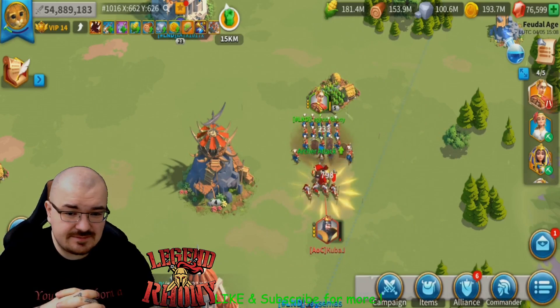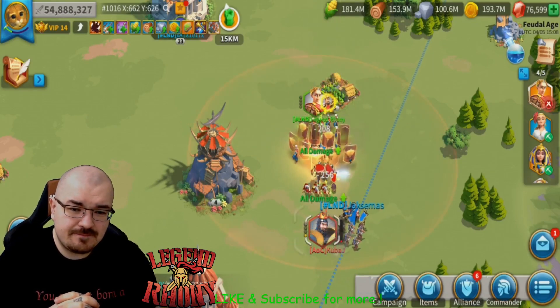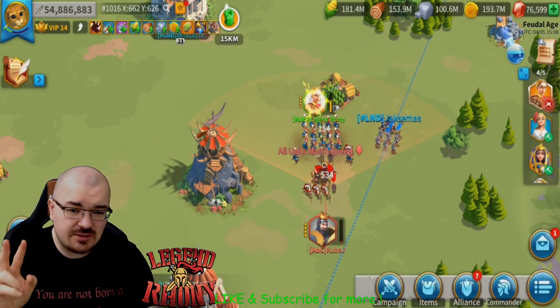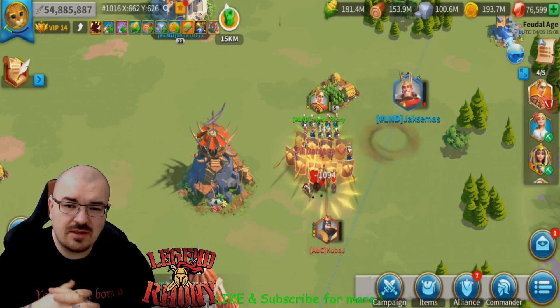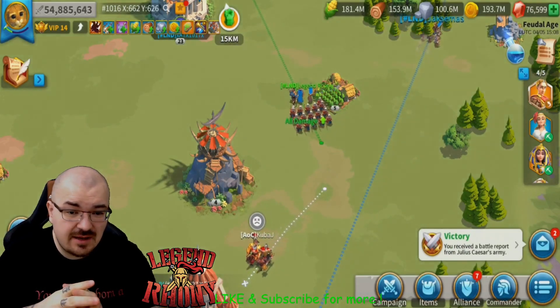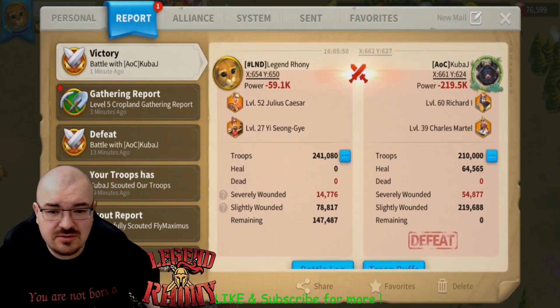So yeah, I'm just literally demolishing the infantry. I have done two tests with my archers against his infantry and I'm going to show the reports. The first test was with El Cid and Herman — I tried El Cid and Herman against his infantry. 241,000 versus 210,000.